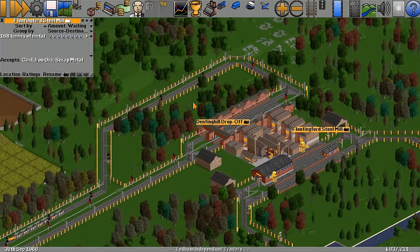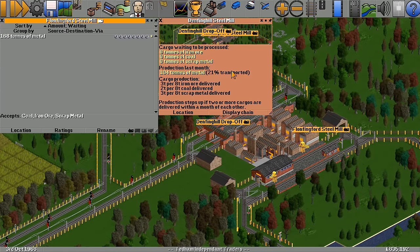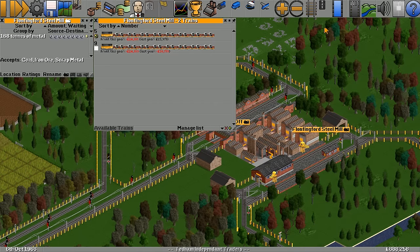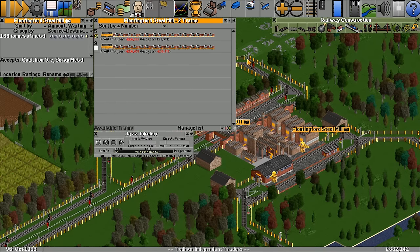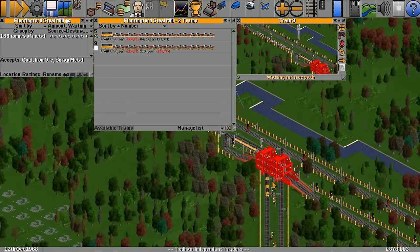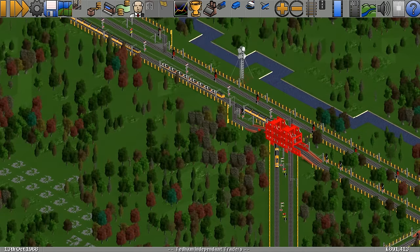Because of the extra coal coming in, the steel mill seems to have peaked — only 21% was transported last month. We've got two trains going and it doesn't look like either one of them is really making much profit.